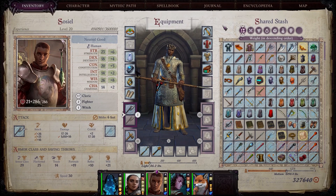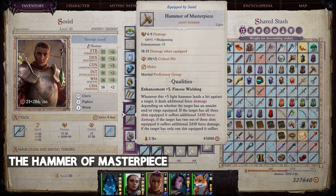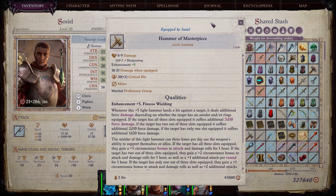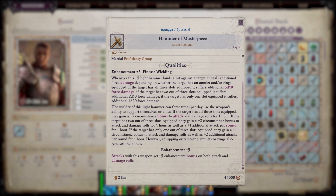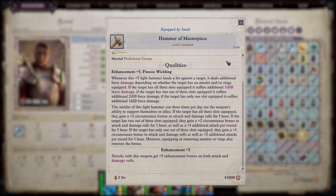The first item I will be talking about is none other than the Hammer of Masterpiece, which you might have seen in multiple of my build videos. This hammer in itself is not very powerful, and chances are you're not going to be using light hammers as one of your weapon focus abilities, but its special ability is extraordinary. You don't have to attack with this hammer — you just need to equip it and use it every time you're buffing your characters.